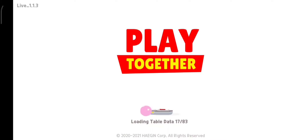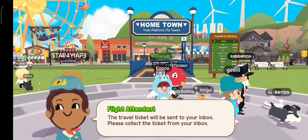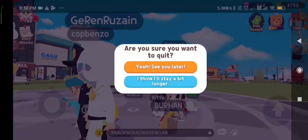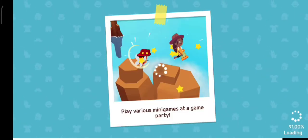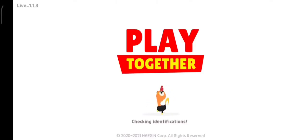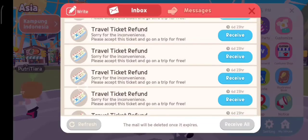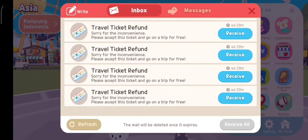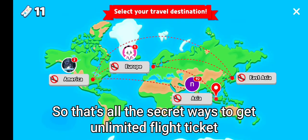Kita relock lagi — cobain. Tiketnya ada lima. Kita relock lagi, kita relock lagi. Ternyata tiketnya nambah terus. Jadi ini caranya untuk dapet unlimited travel ticket — bisa dilihat ada sebelas disini.